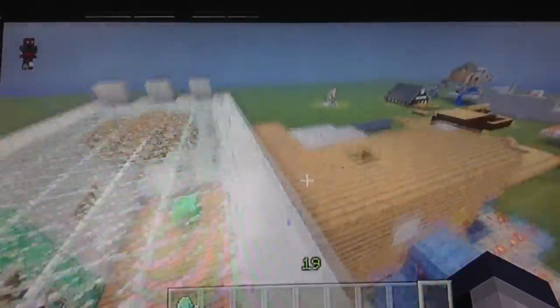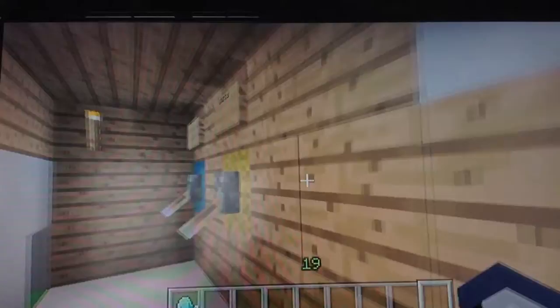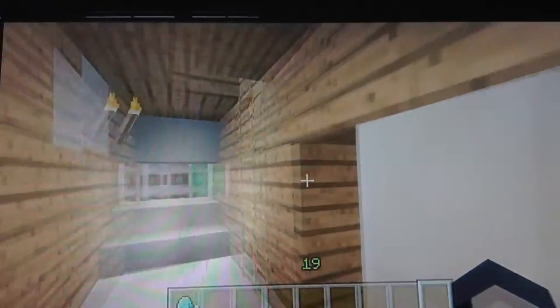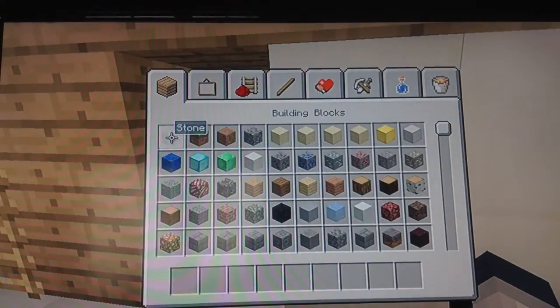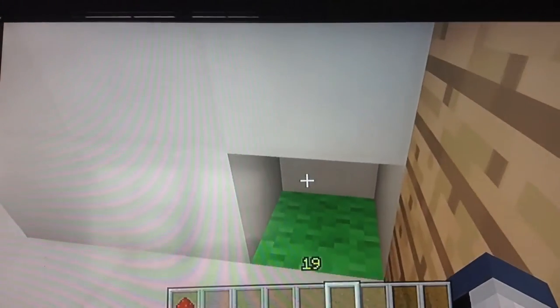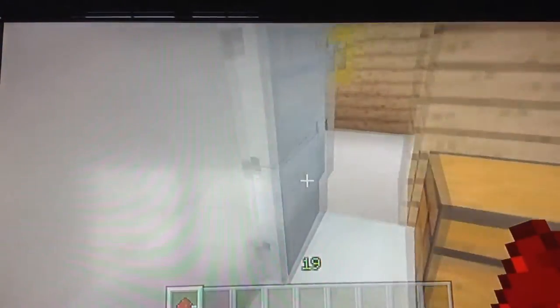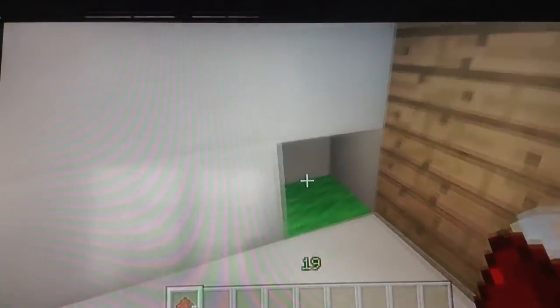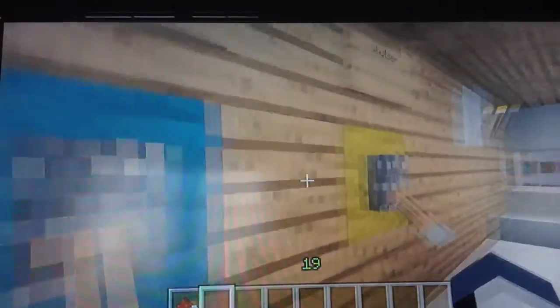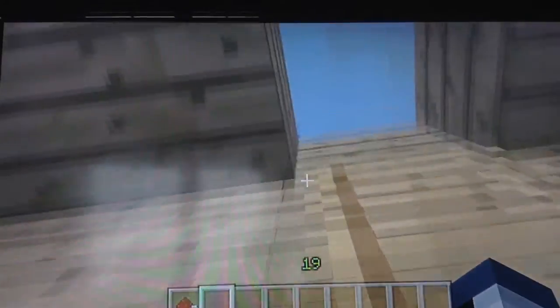Now let me show you the control area. This is the stand and you've got two levers: shutters to close it up, and then lights that turn on the lamps. You've also got this mystery door - this is actually a lock I made. You put the stone in and it keeps all my stuff safe when I go out.